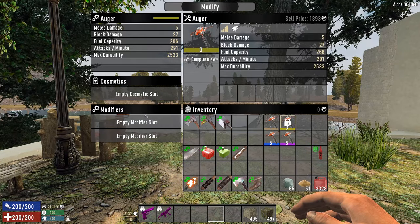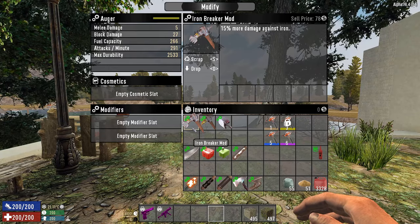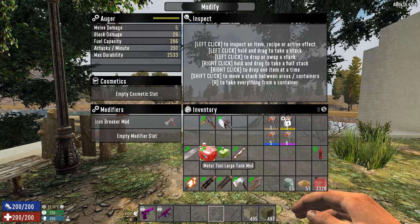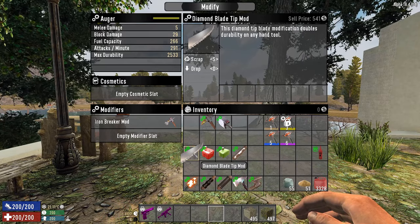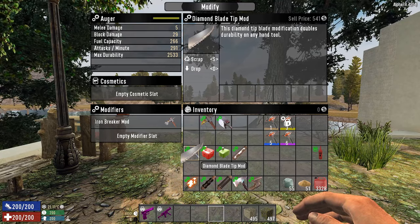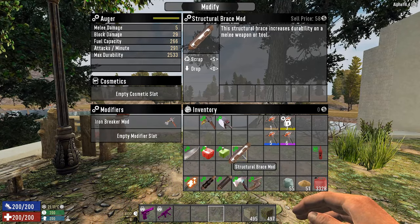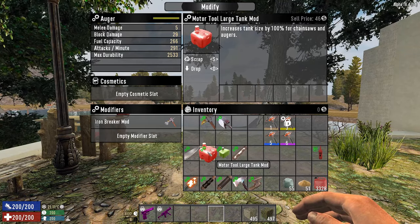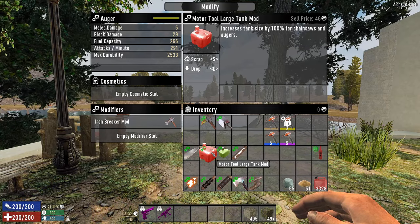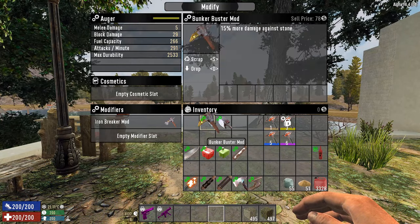As you go up to quality level two or three and you have two modifier slots, now you can really start to think about what you want to do. Let's say you always use it against iron — you definitely want to put in the Iron Breaker mod. But you could also consider the Diamond Blade Tip mod if you have one, because it doubles the durability, so you have to repair it less often. If you don't have diamonds, you might want to put in the Structural Brace mod, which also increases durability, just not as much. Having a larger tank — whether it's the small one at 50% or the large one at 100% — is always helpful since you have to refuel less often.